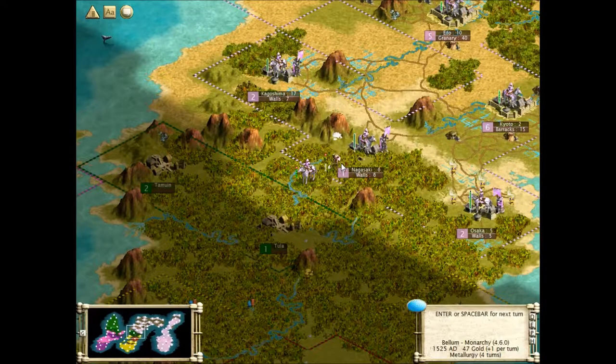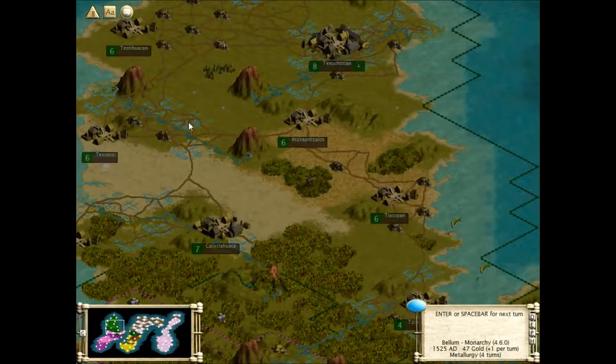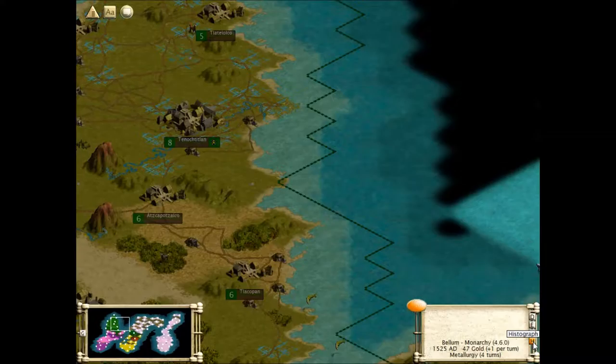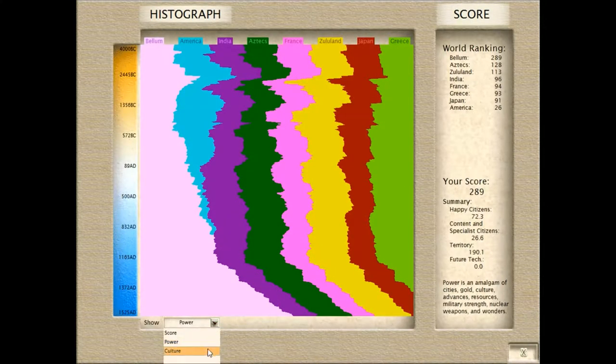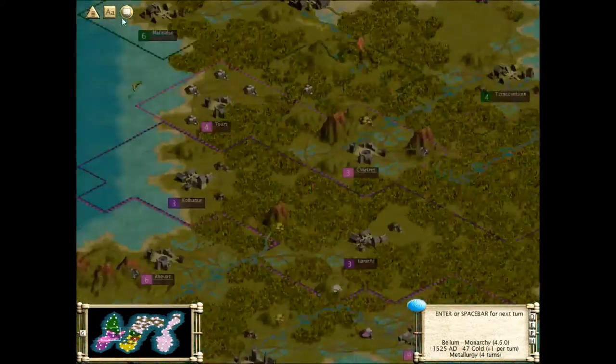Hello and welcome back to another episode of Civilization 3. Today I'm thinking that I might be attacking the Aztecs. Let's look at the graph - the Aztecs are number two on score, though they're not too far ahead of the Zulu. So if anyone has a navy, it's them.